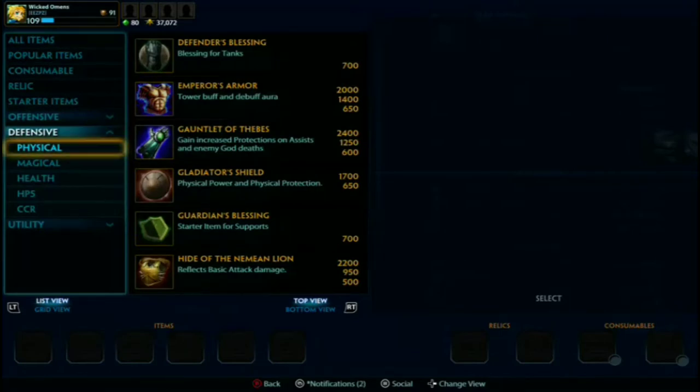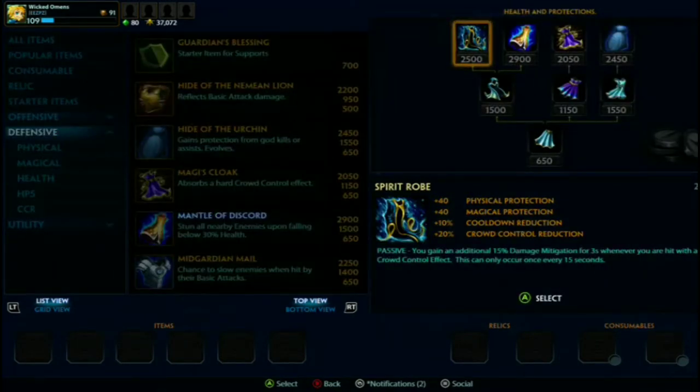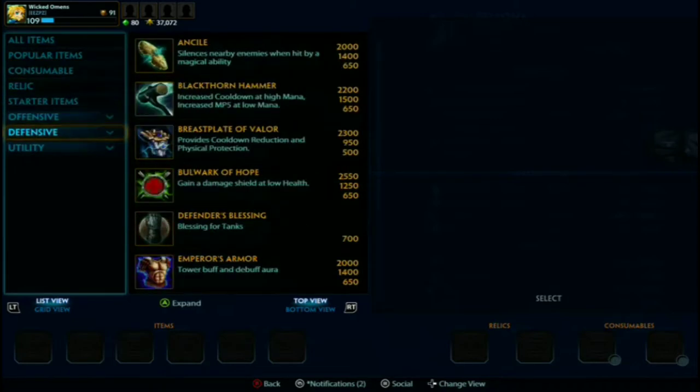This item slot I generally go Mantle - it's kind of self-peel without dropping any abilities. If you're getting dived on it wouldn't hurt to get Mantle. But if they CC you heavily and dive off of that - say they're silencing you with Ganesh - then Spirit Robe may be a better bet since you'll get the passive up faster and get more out of it. If you're just playing an average game and doing fine, Mantle is a pretty good item.